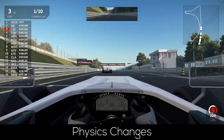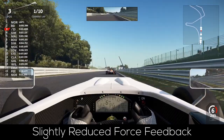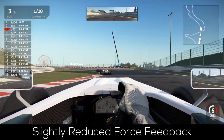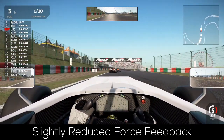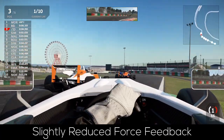Now the next change is a very welcoming one, at least in my opinion. The pneumatic trail for slick tires as well as the max steering rack forces were reduced to ensure more consistent feedback — so they did improve one point which bothered me a bit, as I stated in my review of Automobilista 2.